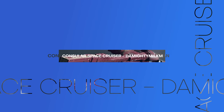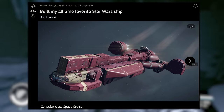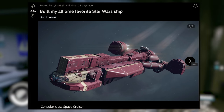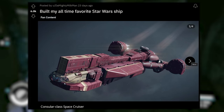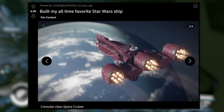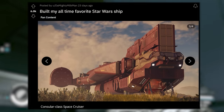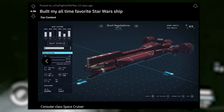Sticking with the Star Wars theme, we've got this post from DaMightyMilkman — 'built my all-time favorite Star Wars ship.' Starfield Reddit agrees — over 6,000 upvotes. Consular class space cruiser. It does look incredible. You guys love these shots as the ship is going by with the thrusters just boosting away. I love them as well. Here it is planetside, looking great. And of course within the shipbuilder itself.